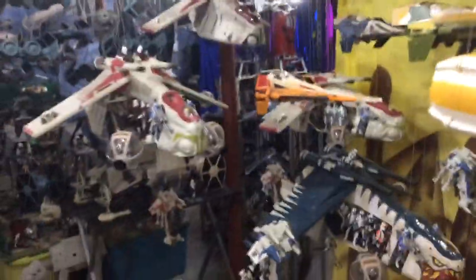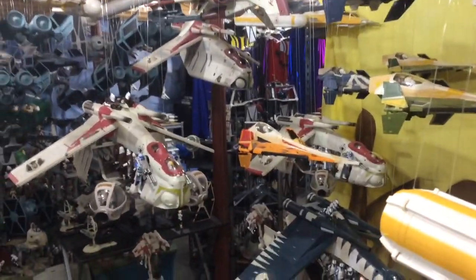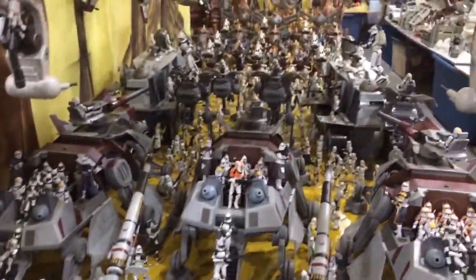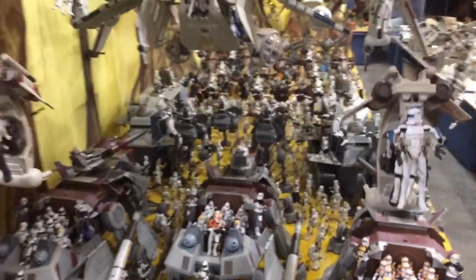Next door to Hoth is Geonosis. These are the Republic Forces — this is the initial attack and the second attack from the Clone Wars, so I just put everything together. This is the backside looking forward. Some AT-TEs, those are AT-APs — the three-legged walkers.